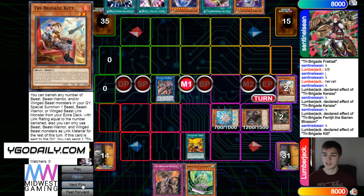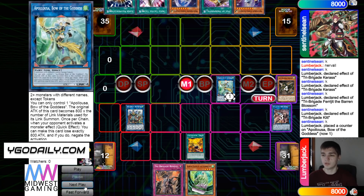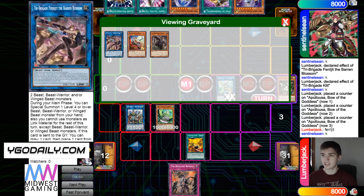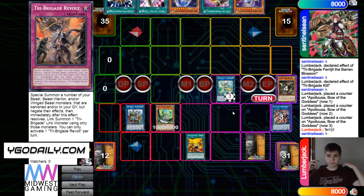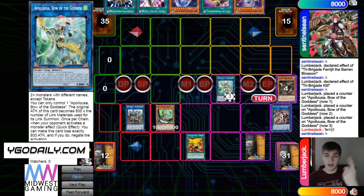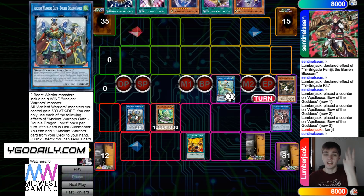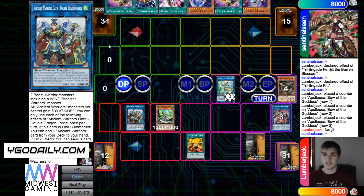Then Blossom's effect special summons Kit from hand. Kit's effect will banish 2 and bring out the Double Dragon Lords, then turn all those into an Appaloosa. They're going to use Blossom to draw Desires, put back Desires, Normal Summon Statue, set Revolt, and pass. So this is really good — Appaloosa with three negates, a Statue locking them into only wins, Double Lords which is just a bounce, and a Revolt which will bring everything out banished.